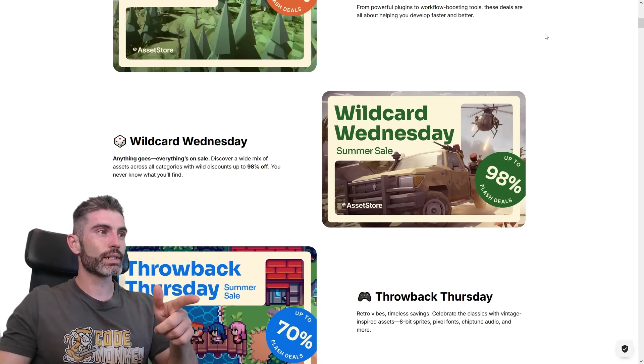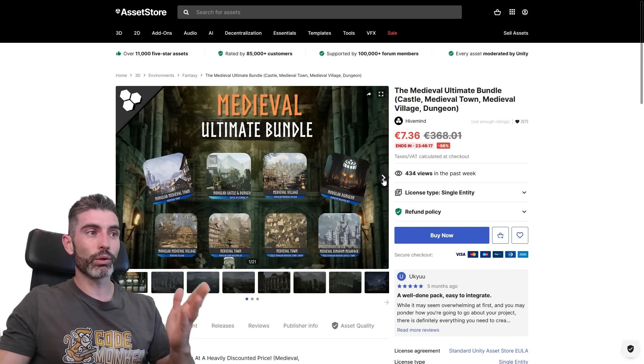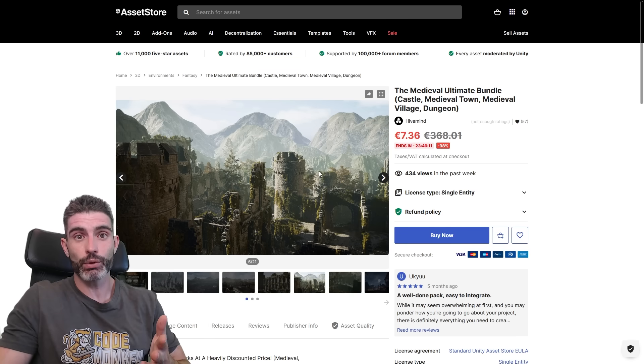Today is actually Wild Card Wednesday, so there's a bunch of random stuff on really deep discounts. For example, this giant bundle with lots of medieval environments — this one is currently 98% off, so for just 7 bucks you can get all kinds of environments. So if you want to make a medieval game, there you go, really great.